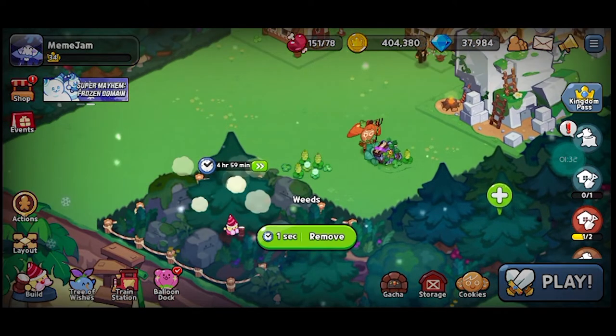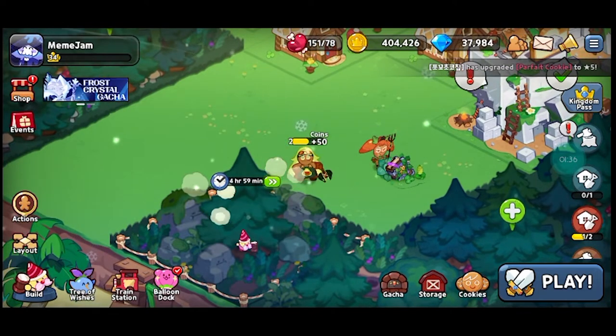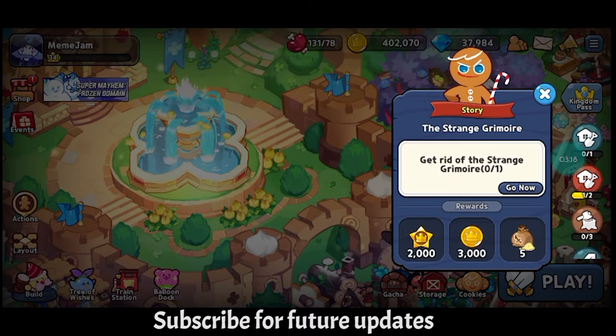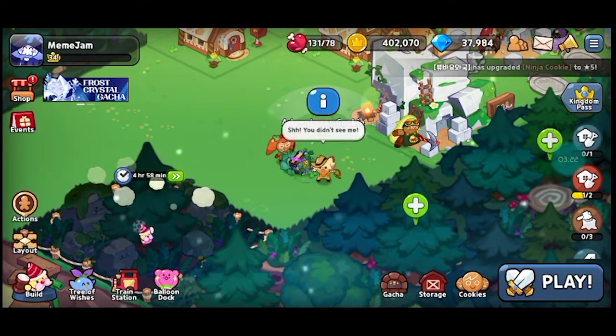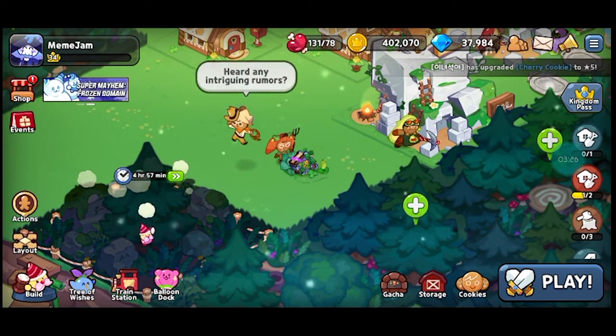As you can see, when you clear this one you get a specific mission here to clear this dream more. I will show you the mission — let me just find it. This is the mission, guys. As you can see, we need to clear the screen more. My next expedition is going to uncover some intriguing rumors.